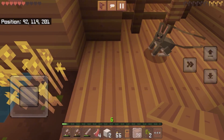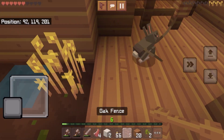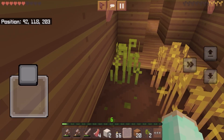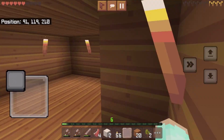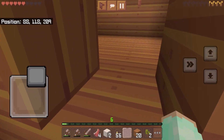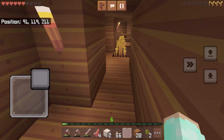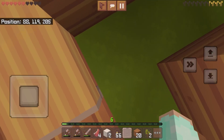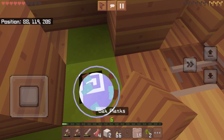Don't trample my wheat, Misty. I need to keep her away from here. Oak fences. I really don't know what to do with my wheat farm at this point. We're just going to replace this with wood.